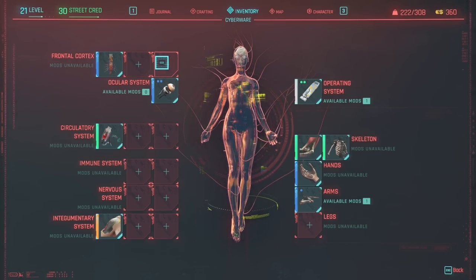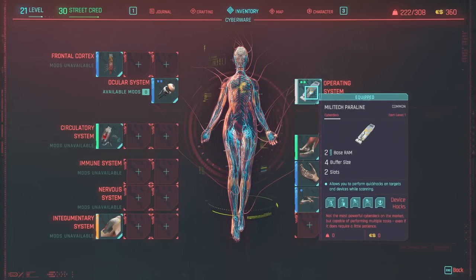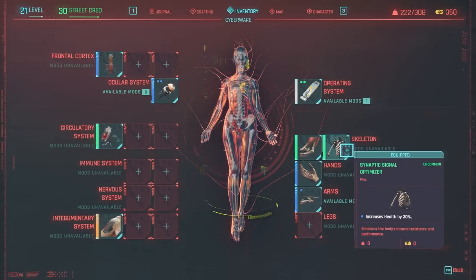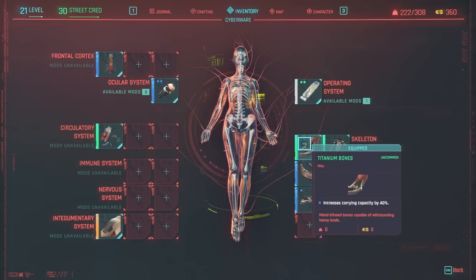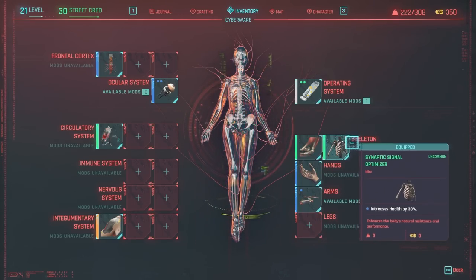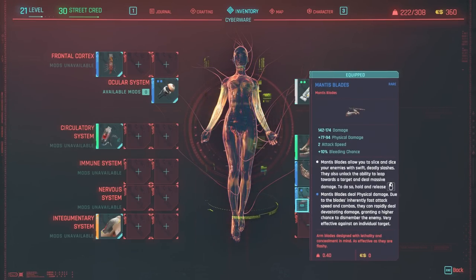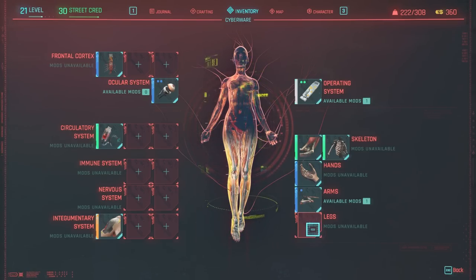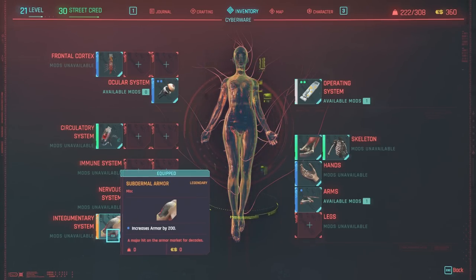Each one focuses on certain things. The frontal cortex focuses on intelligence abilities like hacking. The operating system is actually only for hacking — you get more base RAM, which is the currency you use to hack, and it regens over time. The skeleton focuses on strength: one increases carrying capacity, another increases your health by 30%. Then you've got the arms, which have mantis blades or gorilla arms, and leg implants that make you jump higher or double jump.